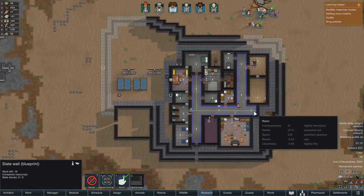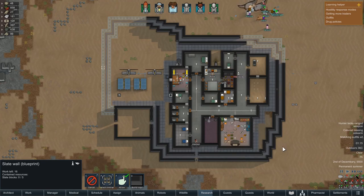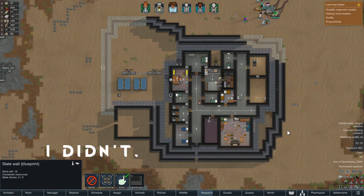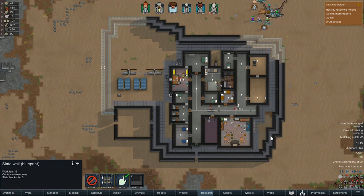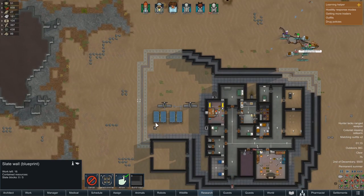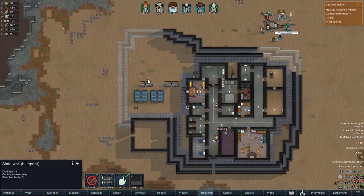One thing I really want to do in this episode is focus on getting that new settlement set up. I think it was called Dice's Grace, if I recall correctly. What we want to do is make that useful. Another thing I've been saying for the past couple of episodes is to get the entirety of this perimeter wall built up.